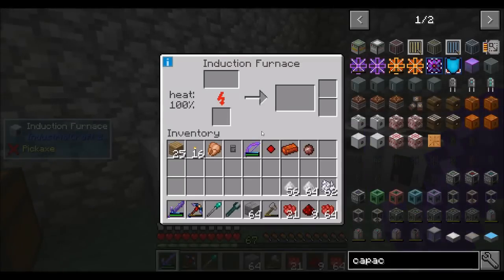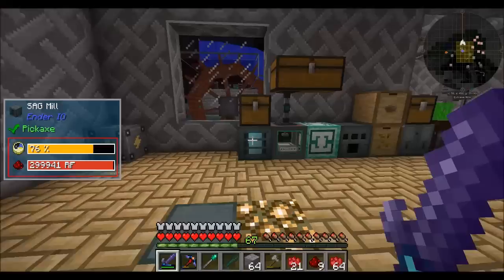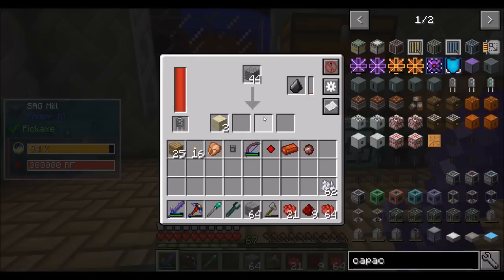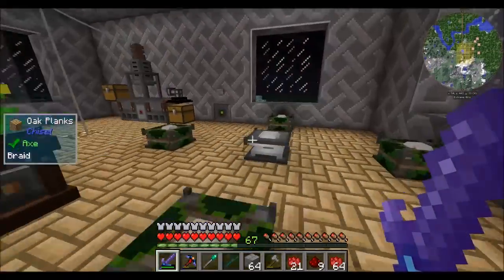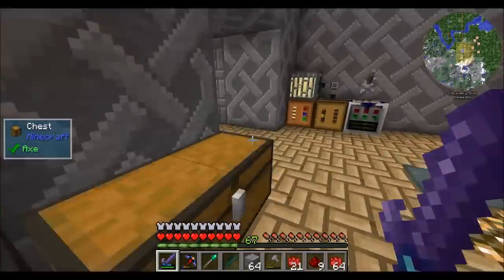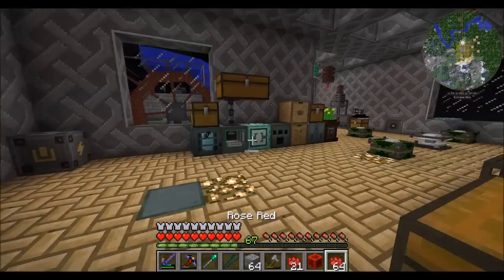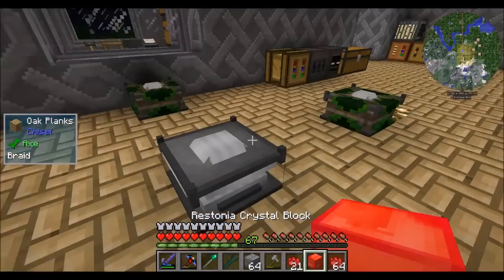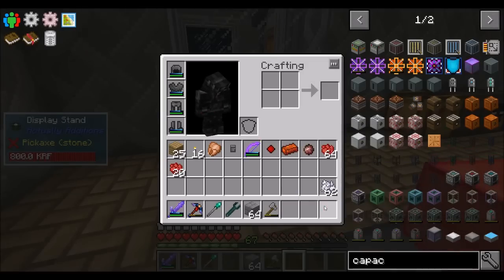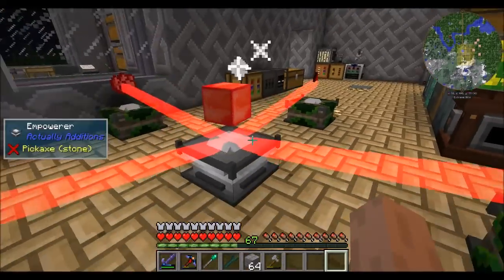So real quick, minor stuff that I did between last episode and this one: I got a chest on top of my sag mill, which is now auto-processing and doing a good job of it. I was going to cook up another bunch of this stuff. I have to automate some of this stuff at some point, but we'll get there. Lots and lots to do, automation-wise.